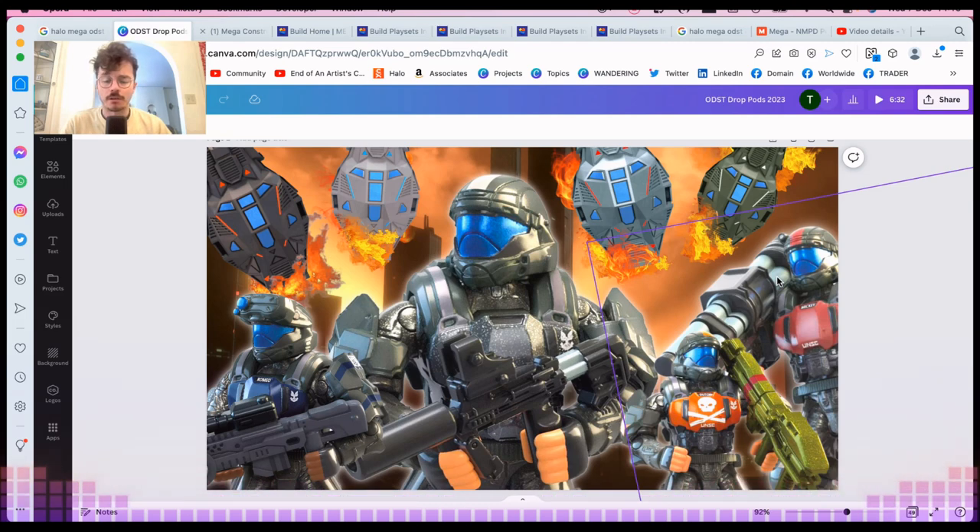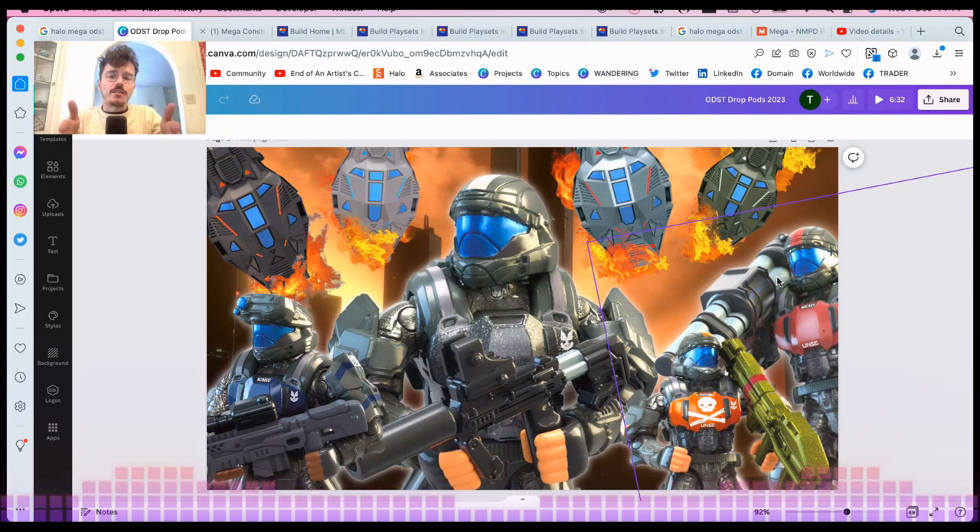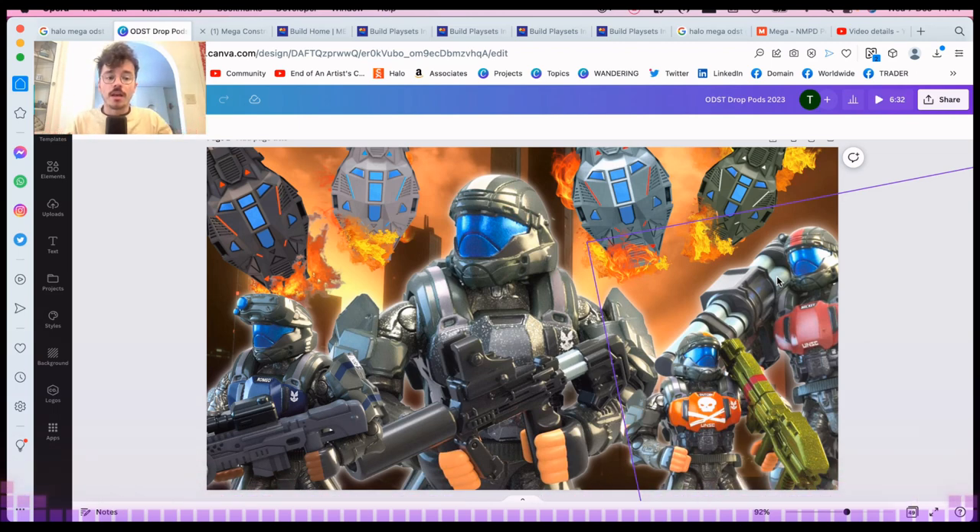These figures on the aftermarket are worth so much right now — I've seen 50 to 60 dollars, some upwards of 100. Mickey is now less in price because of the 20th character pack, but before that Mickey only came in the NMPD Pelican so he was incredibly expensive. I'm not against aftermarket pricing though — I've sold things 10 years old for three times retail value. It's all about supply and demand, and things do become collectibles after a while.